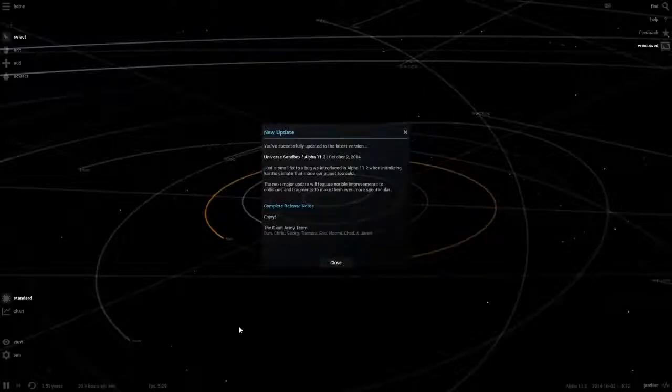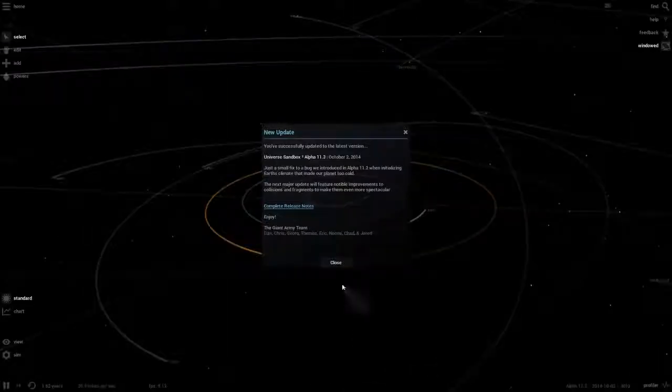Hello everybody and welcome back to another Universe Sandbox 2 video. Today we are checking out the oldest version of the game I could get working — Universe Sandbox 11.3, back in 2014. The current version is alpha 19.3, so this is a really really old build, and I haven't actually got into it to explore what's going on here.